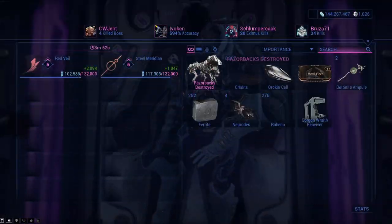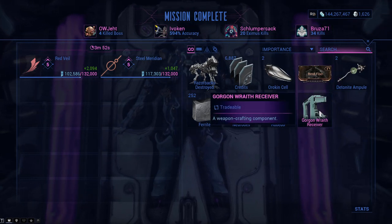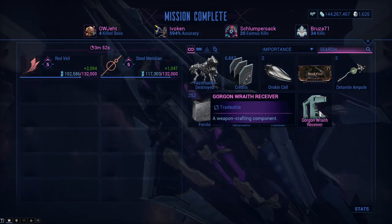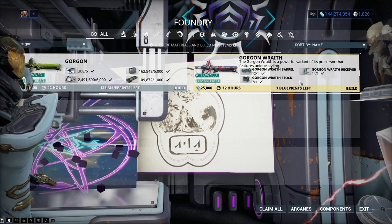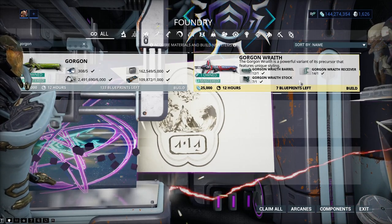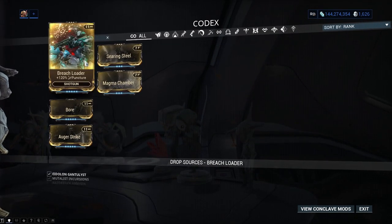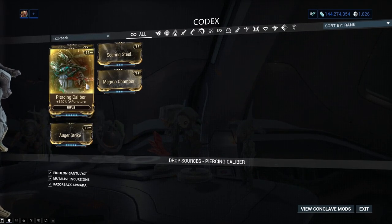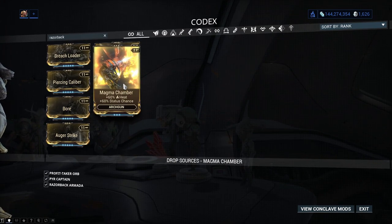Easy peasy. Another reason for doing this is you can get a hold of the Gorgon Wraith, which is a pretty decent weapon in itself and the only way to get this weapon. They drop quite often and there are only four parts: the barrel, stock, receiver, and the blueprint itself. Razerback is also where you get the 120% puncture mods from, which is really useful. Same as the heat and status chance 60% each for arc melee and, more importantly, the same thing but for the arc gun — the only one that kind of drops from the Razerback.